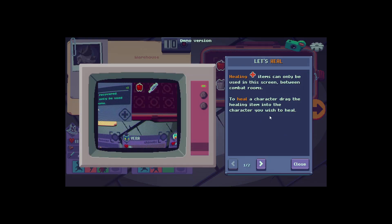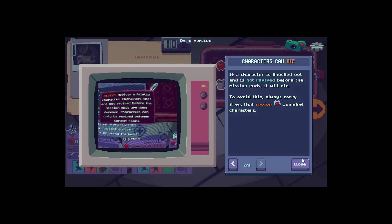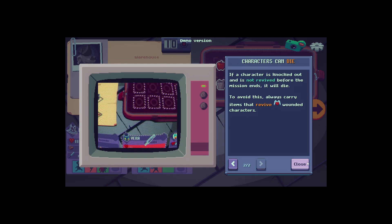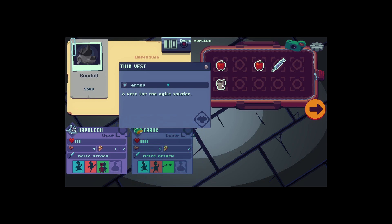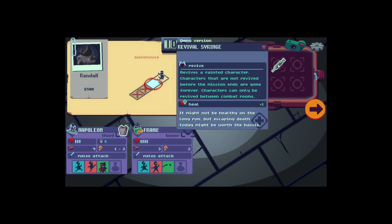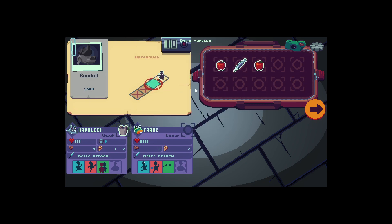Yoink. You can carry eight items. Healing items are going to be used in this screen between combat, to heal a character — drag and drop. If a character is knocked out and not revived before the mission ends, it will die. To avoid that, certain characters can revive downed characters. Heal you up, armour you up.